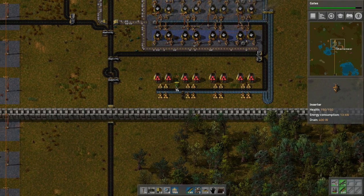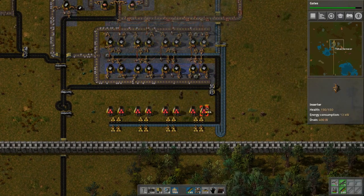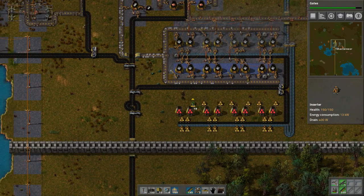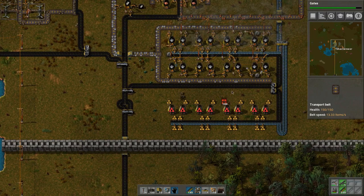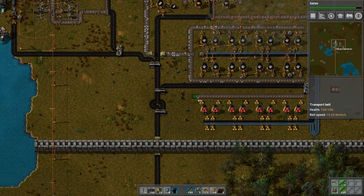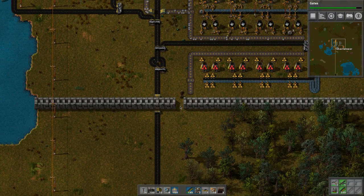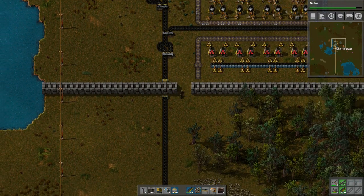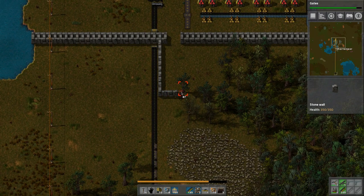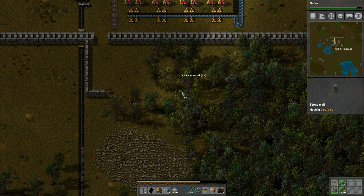Now we can place the belt — we're obviously not going to put this into operation until it's done. We're going to have to extend this wall, probably from here so that way I don't have to move anything. I'm going to go down like this, and I have to chop some trees down.